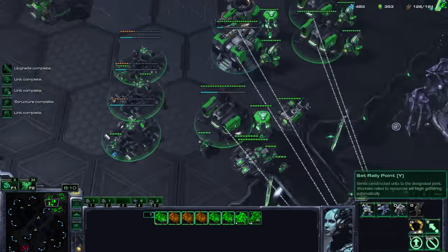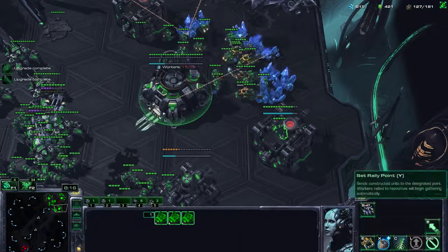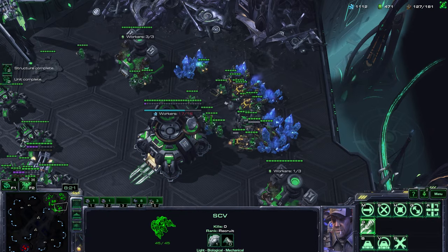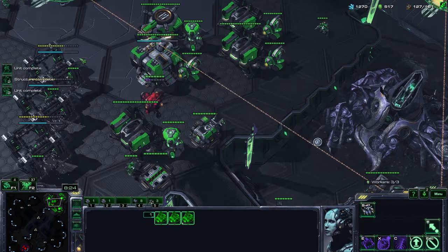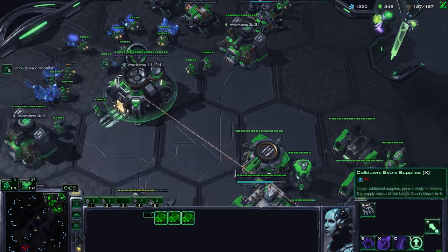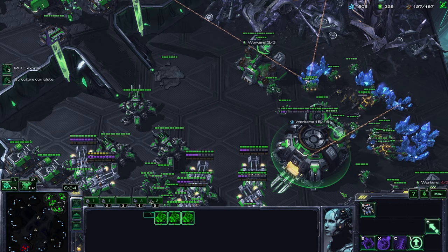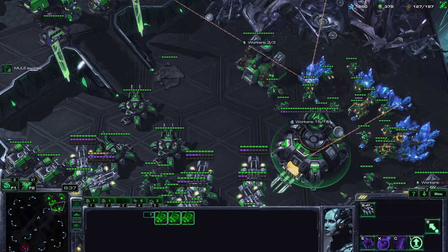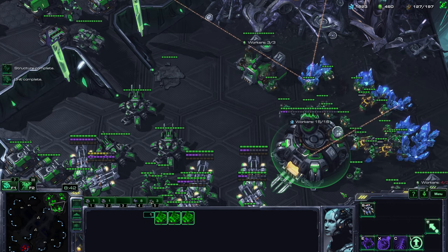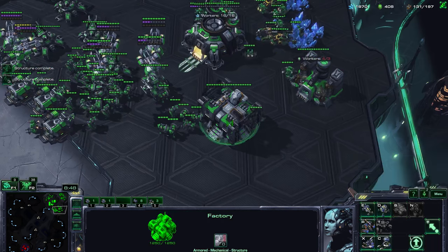You have builds on one or two bases — or at any point — which are called all-ins. When you're all-in it means you have all your eggs in one basket: you have to win very soon or you lose, because you'll fall more and more behind. This could be the case if you lose all your workers due to enemy harassment, so you have no economy while the enemy still does — the longer the game goes, the bigger his advantage becomes.